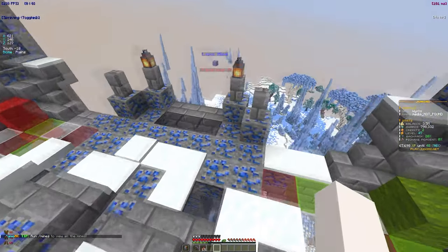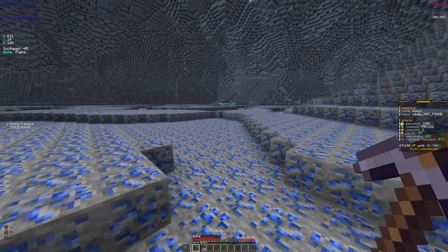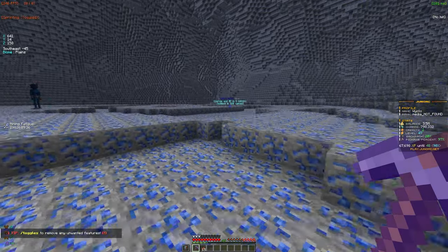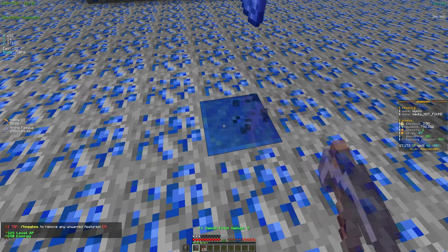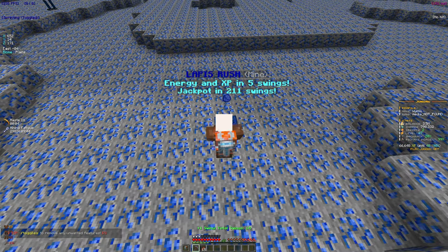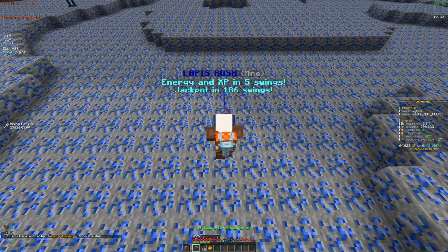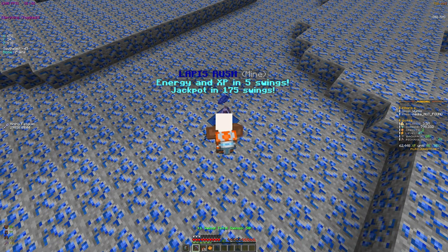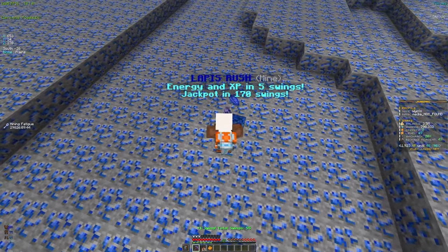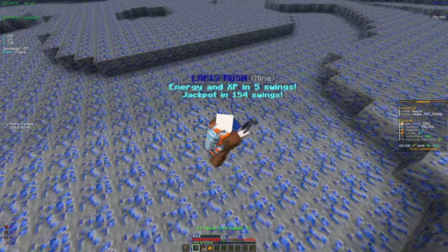Once you're in your mine, there are things called ore rushes. Every five swings you get XP and energy, which you can further use to upgrade and rank up in the prison. As you can see on the right, it's going down — I'm getting around 500 XP every five swings, which is insane. These are better than normal mining, so if you're just starting out, make sure to do these.